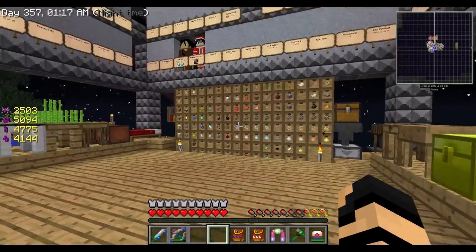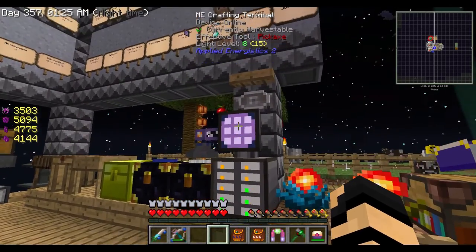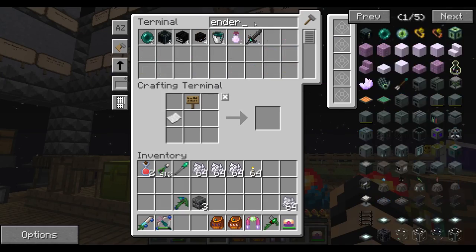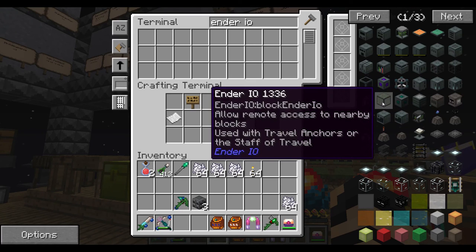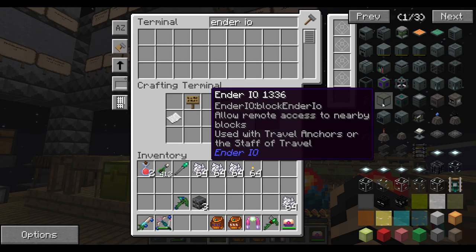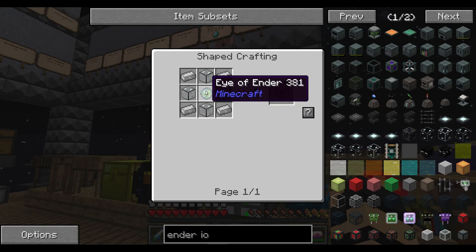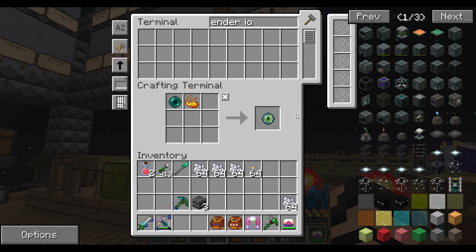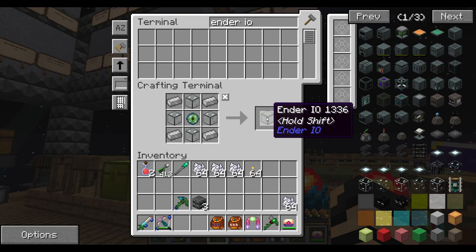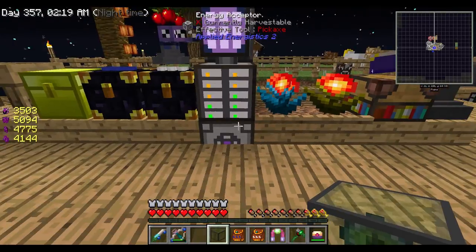And that is the Ender I.O. mod — not just the mod itself, but the block it's all based around. Let me show you this — I want to make this. I think it's actually just called Ender I.O. Hold shift — I've never used it before. It's the block the entire mod was created around — allows remote access to nearby blocks, meaning all nearby blocks in a 7x7x7 area, or a 7-block cube. Let's see if we can make it. I'm just missing the Eye of Ender. Craft this — Ender I.O. Used with travel anchors or the staff of travel.